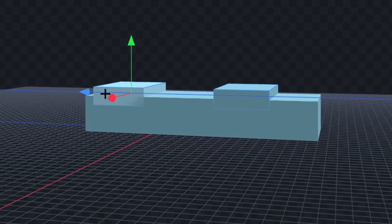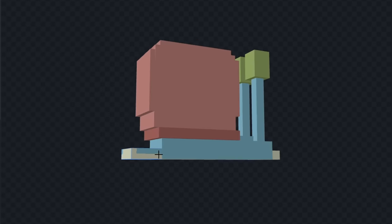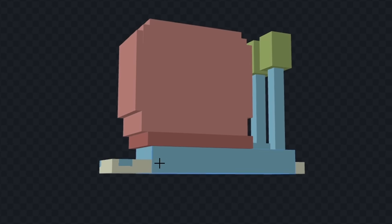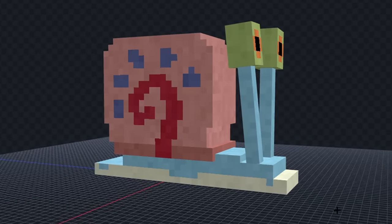Let's remove all this stuff and color him blue. Now let's make his body a little bit wavy and add his eyes. Next let's give him a shell and color the bottom of him a different color. Now let's color his shell and add these blue spots on it. Let's draw his eyes and rotate them sideways. Alright, that looks pretty good. Let's see it in game.